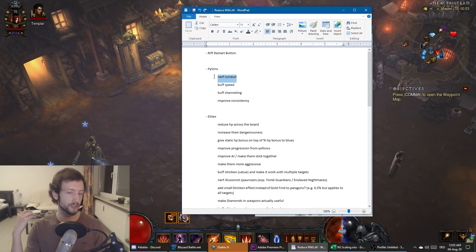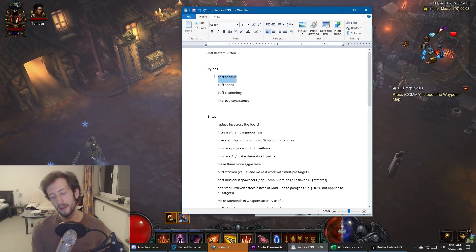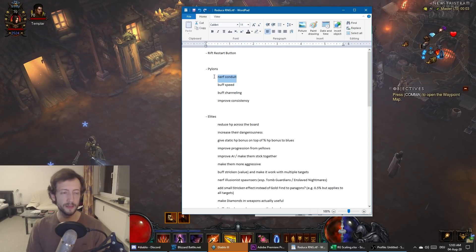Because of the HP scaling mechanism, Conduit is way too weak in low runs and way too strong in high runs, which probably gets even worse in four-man pushing where it's easily 50% of the rift. This has to change. At the same time, Speed and Channeling pylons especially need work — almost no build likes those pylons, they're basically a wasted pylon in most cases.